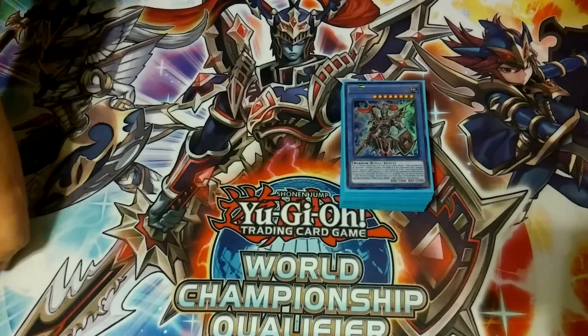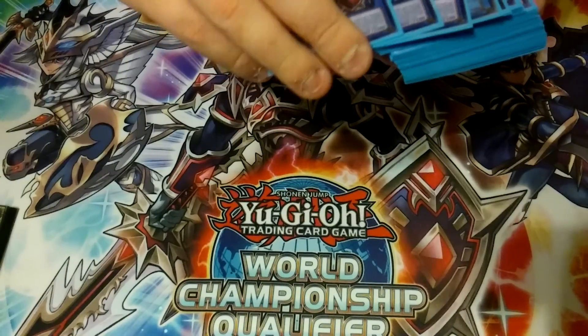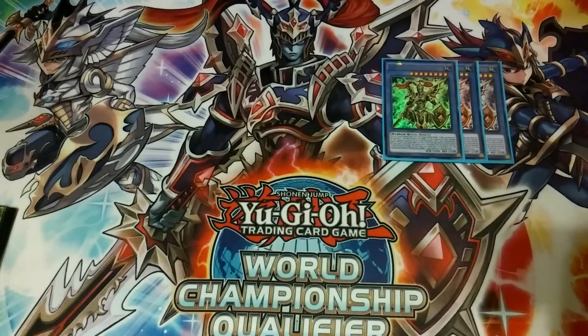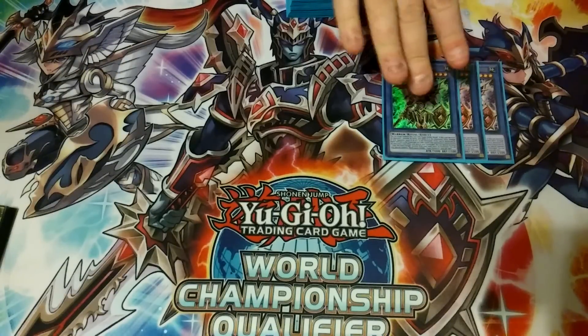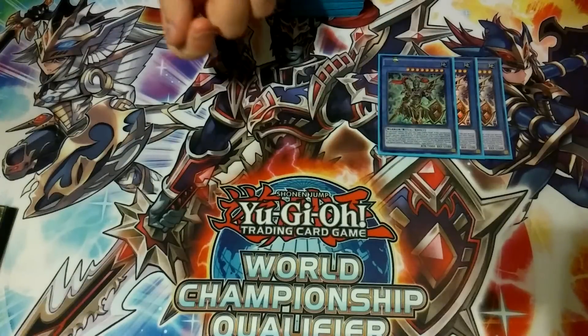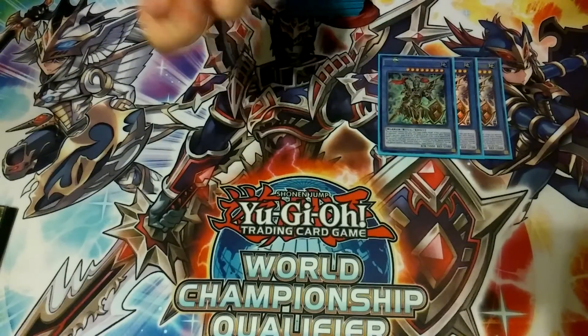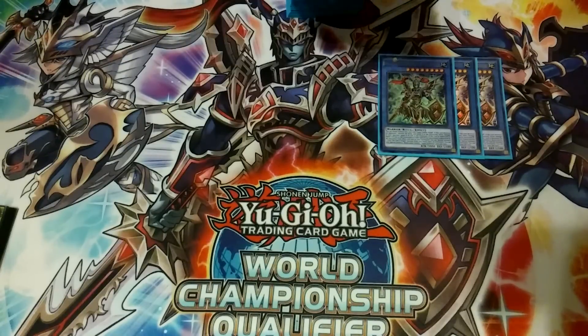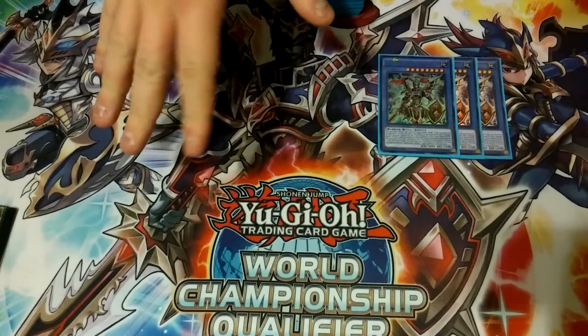First off, we play three copies of Black Luster Soldier Super Soldier. He has that old Elemental Hero Flame Wingman effect where when he destroys a monster by battle, he inflicts damage equal to that monster's attack directly to your opponent's life points. It counts as effect damage, not battle damage. And when he's destroyed by battle or by card effect, you can special summon a Fierce Knight monster from your hand, deck, or graveyard.